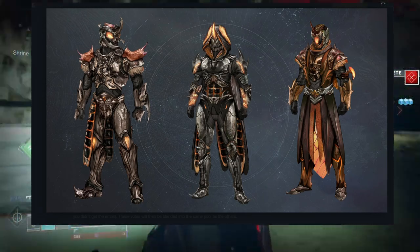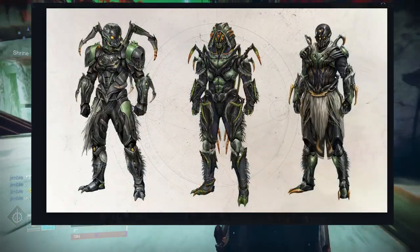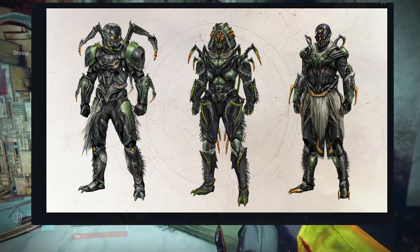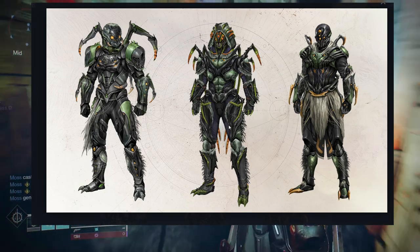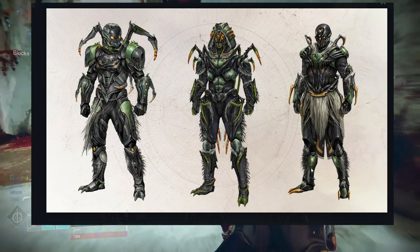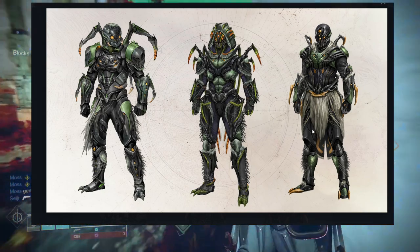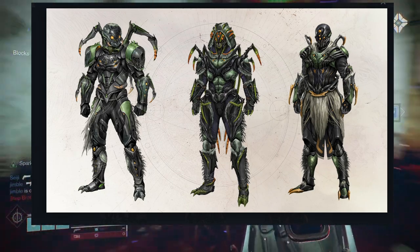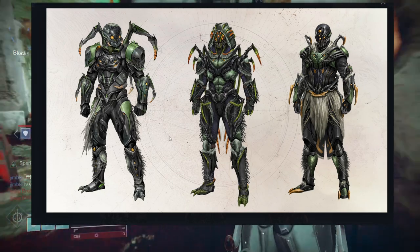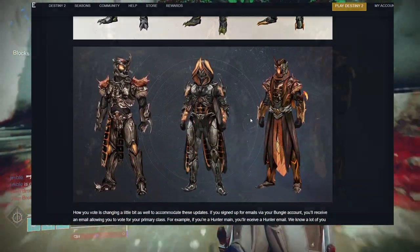I do think the orange set is gonna be better for hive-themed stuff because there are a lot more carapace pieces, but I just think the green set looks way cooler. The webbing is so cool — hunters have it right here, warlocks have it on the robe itself, and the mark for the Titans is actual webbing. That's super metal.